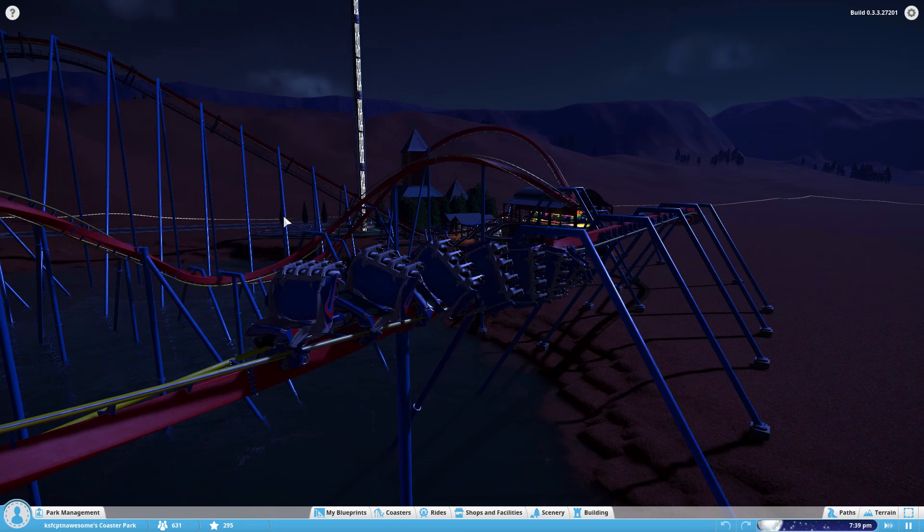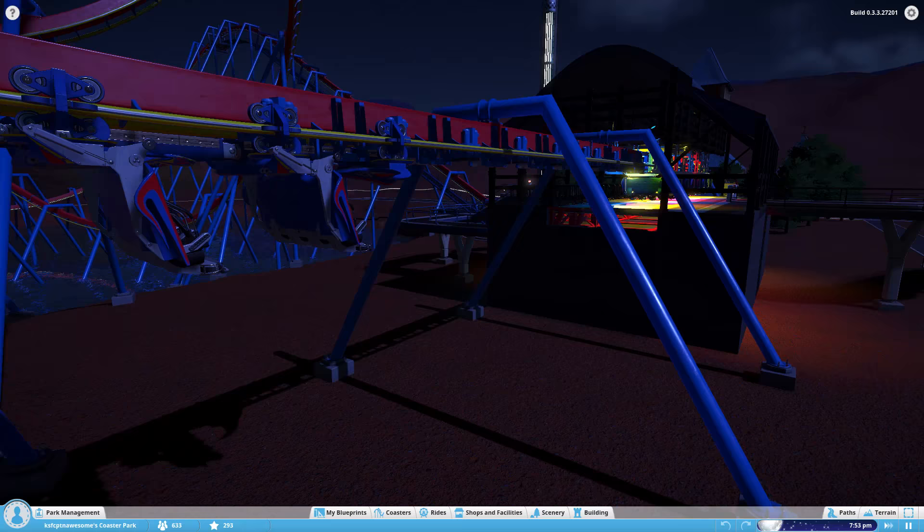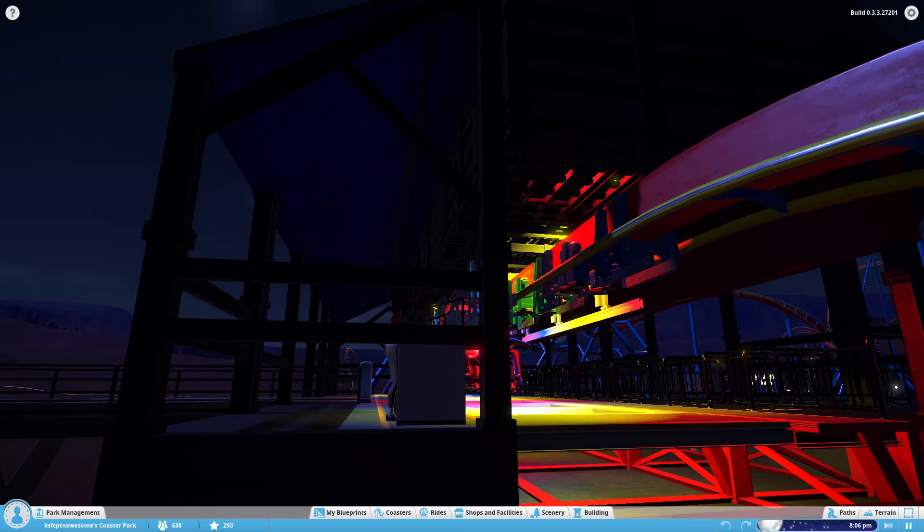What the hell is that train doing? This is a flying coaster, and those flying cars are not in the fly position. Neither are those! You're not an inverted coaster, you're a flying coaster. Learn how to work like one.